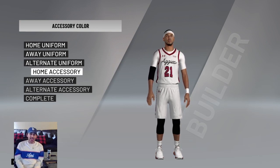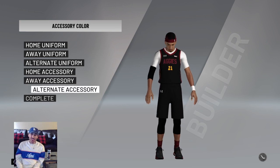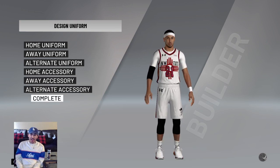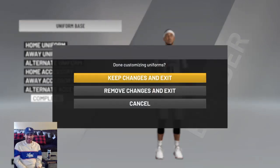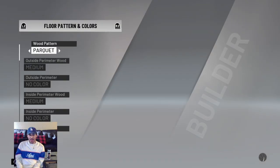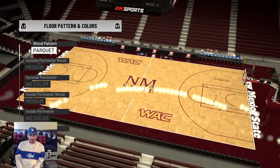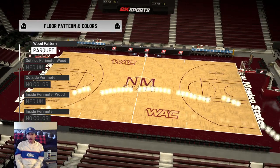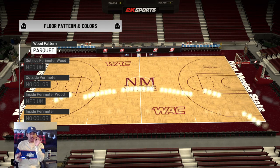This is Trevlin Queen, in case you guys can't tell. I had to recreate these faces from scratch. Some of them came out good, others not so much. A quick look at the court — we have the Pan American Center, which is pretty accurate. There's NM State in the middle, and the WAC logos are placed near mid-court since you can't put them at the free throw line in 2K.